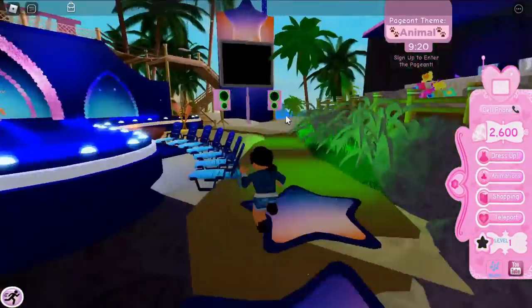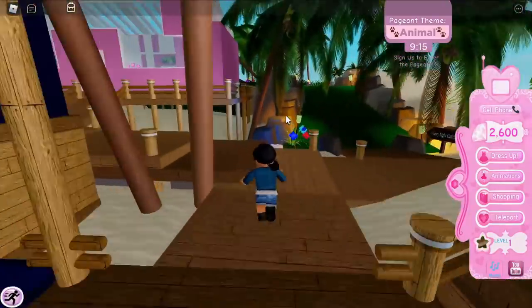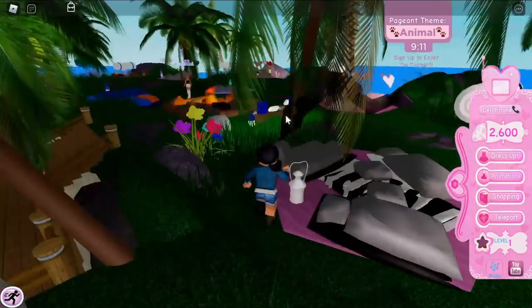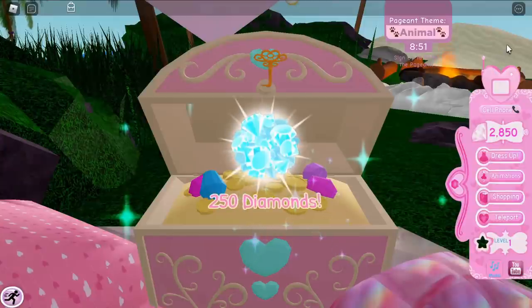Go forward to the campsite area where the tents are. The chest in there gives you 250 diamonds. The tents may not have fully loaded in, but the chest should still be there.